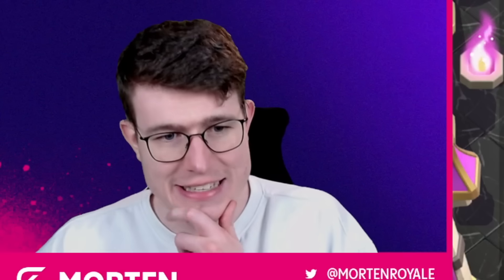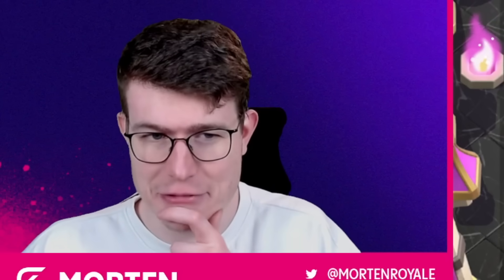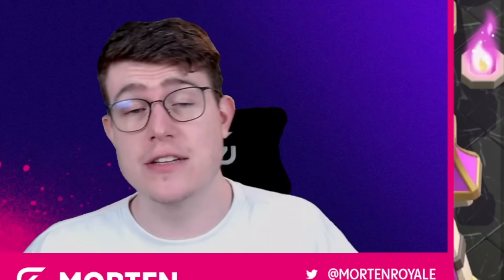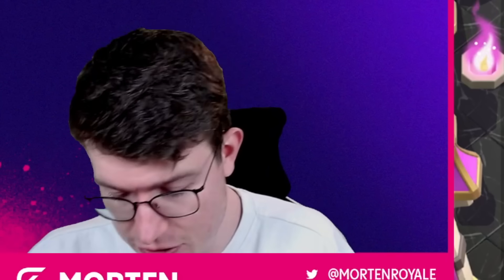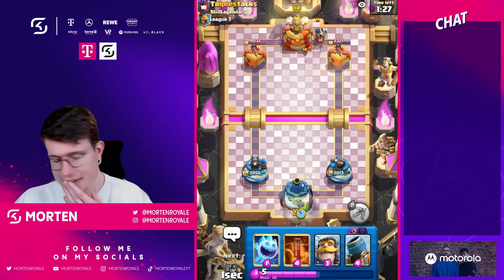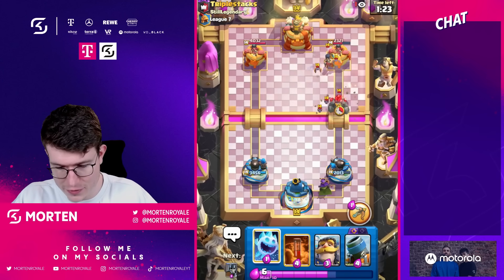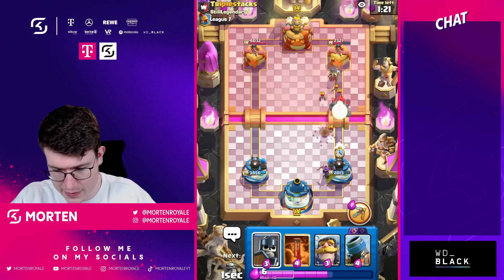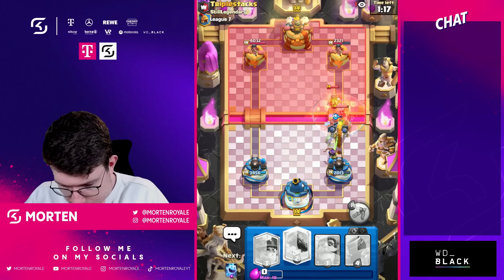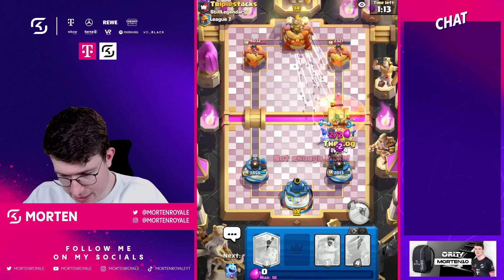So far so good. Interesting deck from the opponent — Golem, Goblin Gang, Knight, Witch. Really annoying. We always want to make sure to Log and Poison the Night Witch, because if the bats survive and get value with something tanking for them, we're struggling. Going for my Arch Queen in the back. He might go for Lightning which is honestly fine, because that means he can't play Golem in front. There goes some Golem — going for my Poison there. I almost want to Log immediately because I really want to kill the Night Witch.